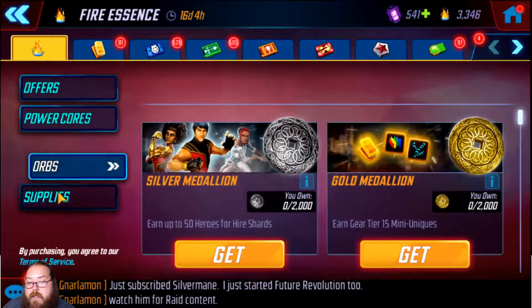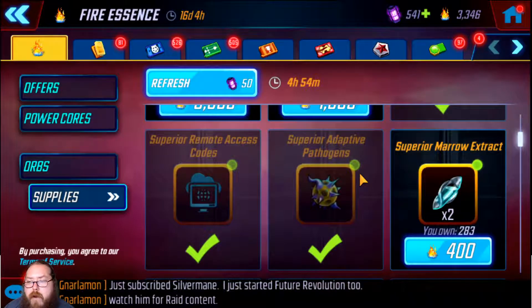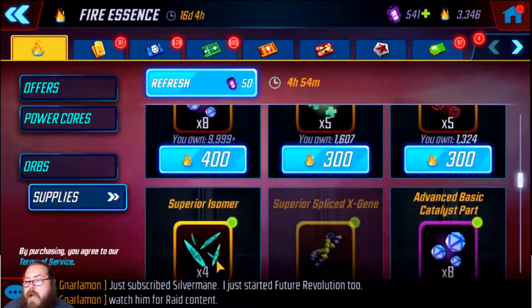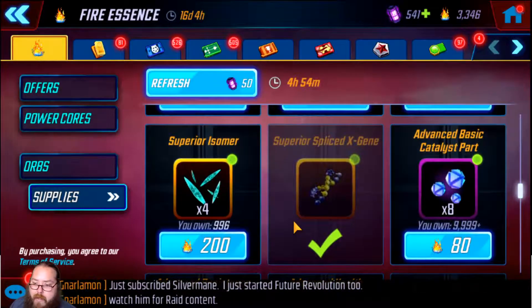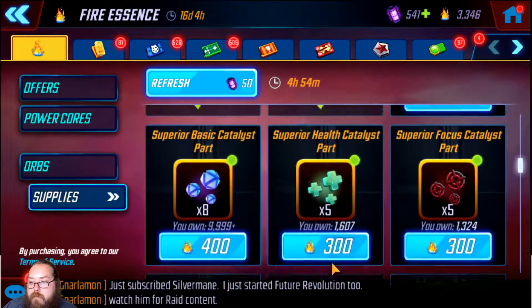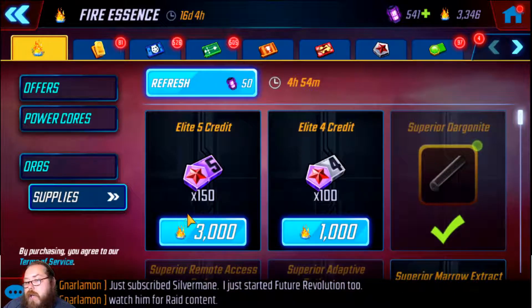The reason I'm saying to blitz manually is you're going to want to buy both fire essence items — that's 600 fire essence — and doing sim you'll have more than enough. But I also want to buy additional items, because there's a lot of things in that store that can help you in other ways. All you have to do is blitz manually: turn off sim, hit fight, then hit auto. It's basically the same as a sim, just takes a little longer.